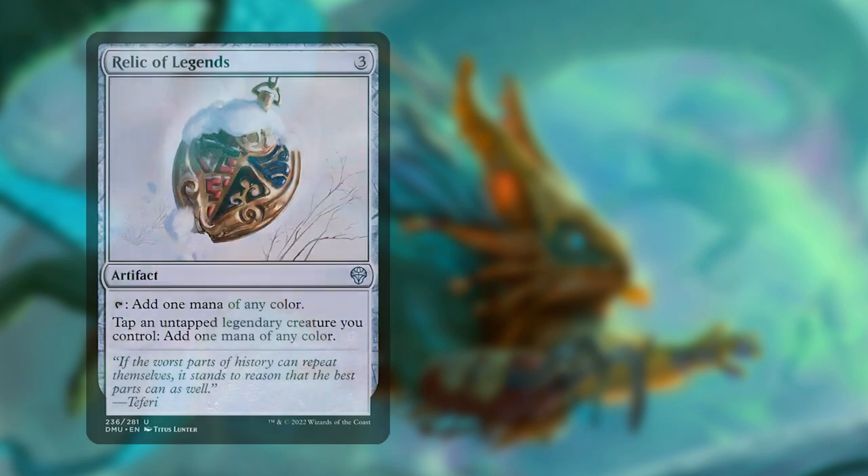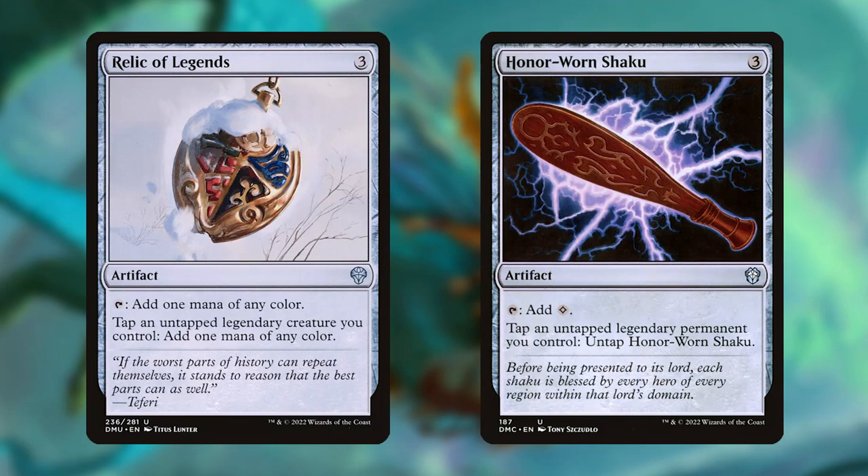Up next are two very powerful mana rocks: Relic of Legends and Honor-Worn Shaku. Relic of Legends is basically a command sphere, except you can tap other legendary creatures to untap it. In essence, all of your legendary creatures become mana dorks, except they can tap without haste, since Relic of Legends is the one making them tap.